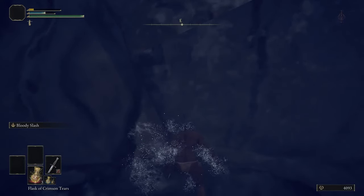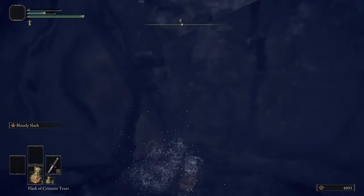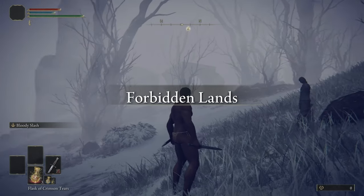We can use Bloody Slash to remove all of our life so that we will die within the range of a Stake of Marika. If you do that, you will receive a prompt when you die giving you the option to either spawn in at the Stake of Marika or spawn in at the last site of grace. Obviously we want to spawn in at the Stake of Marika because that Stake of Marika is in the Forbidden Lands. So when you get this prompt, just make sure you click Stake of Marika. If you do all of this, you will spawn in in the Forbidden Lands next to the stake.